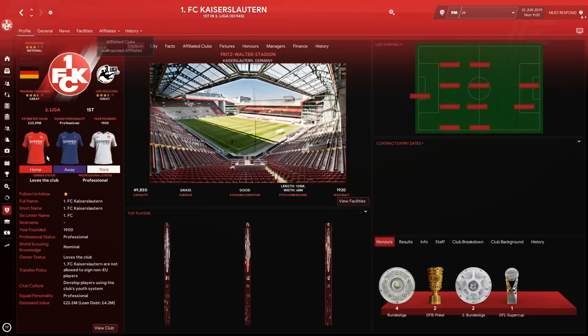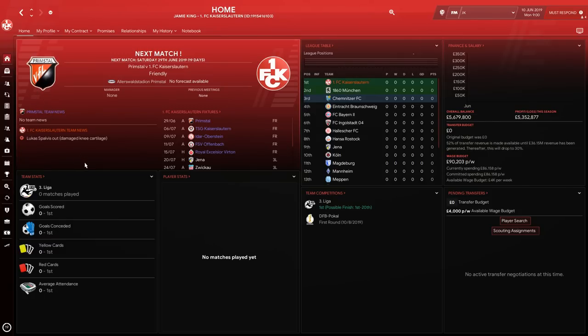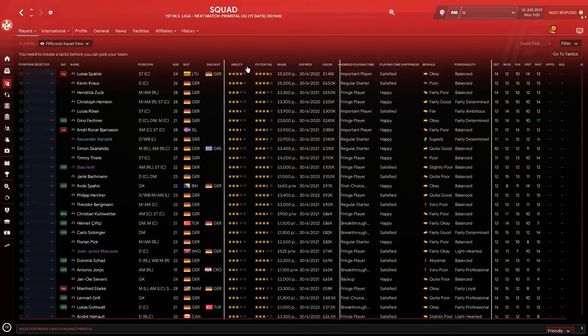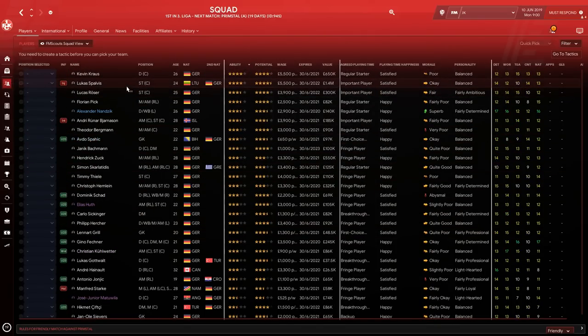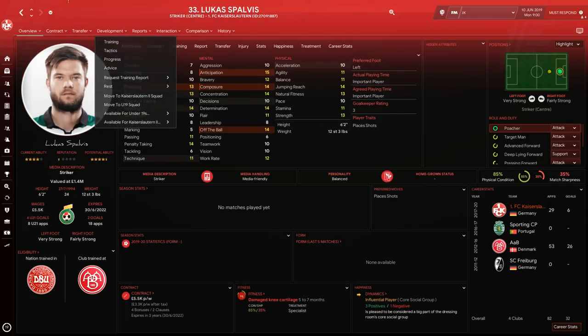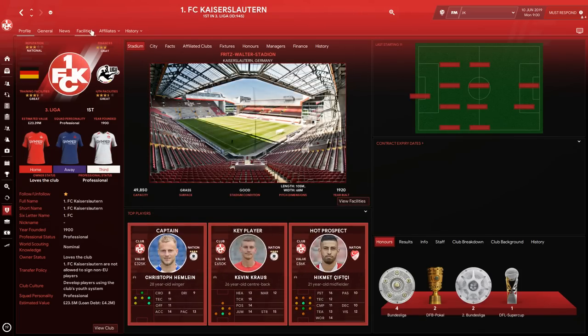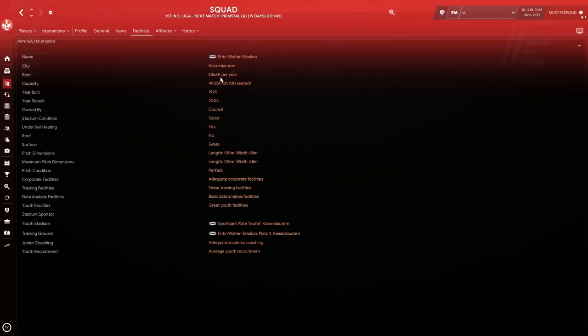They do have a bank loan of 8.25 million with 4.2 million remaining, so you may need to sell a few players to clear that debt. You have a Lithuanian-German striker in Spalvis up front who is very good — the type of guy who'll score a lot of goals. And just look at that stadium, it's incredible for a third-tier club.